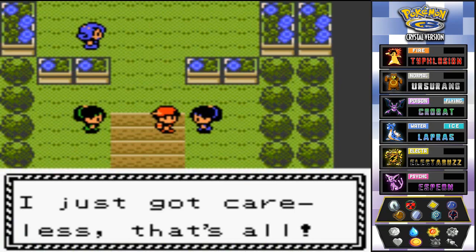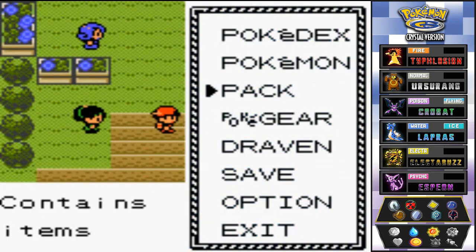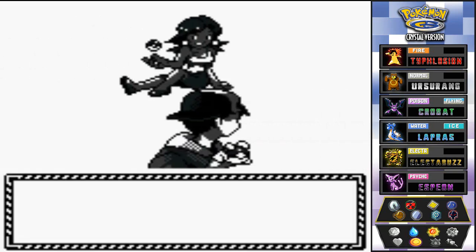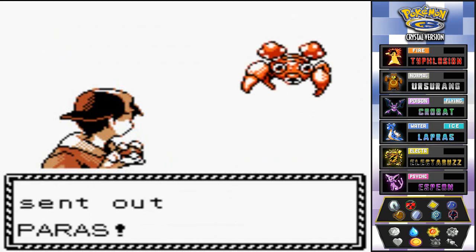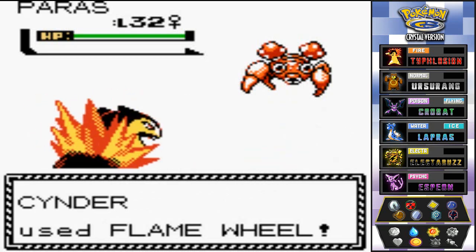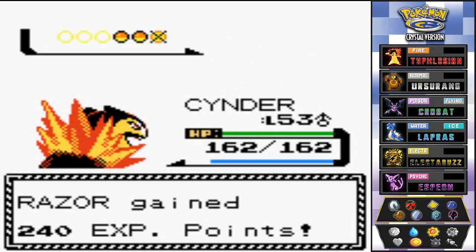I use a Full Restore on Cinder and move on — two more trainers. One asks 'Were you looking at these flowers or at me?' Maybe both — you're beautiful like a flower. She comes out with Paras and I come out with Flame Wheel. No match for Flame Wheel. Next she has Exeggutor — Exeggutor has the word 'cute' in it but it's not cute at all. Another Flame Wheel — bye-bye!